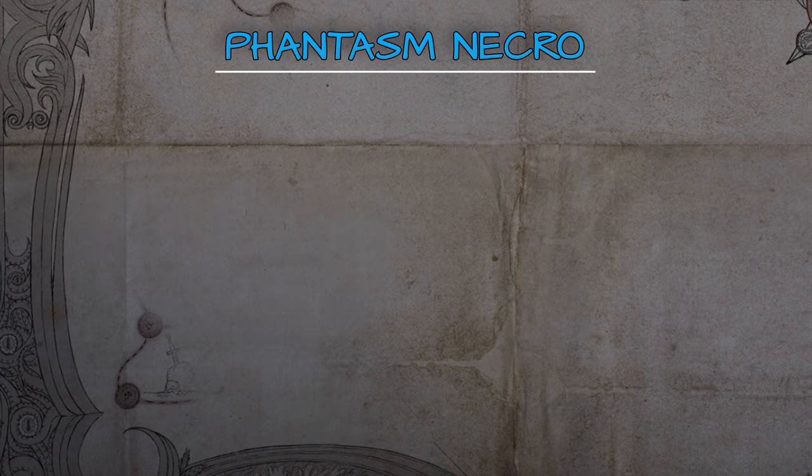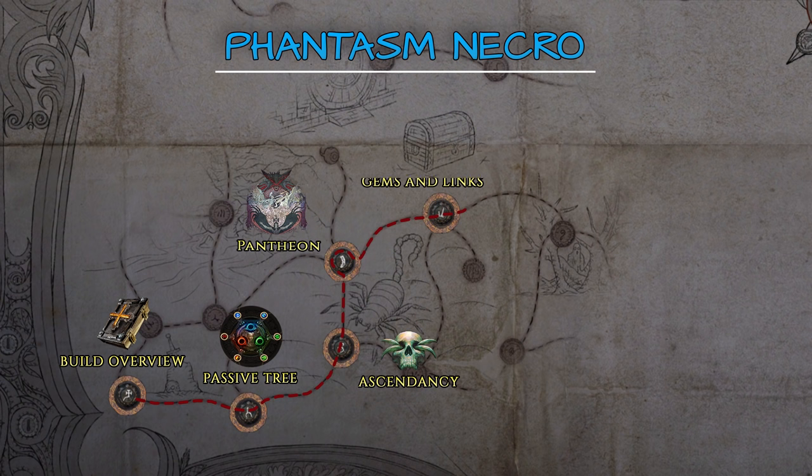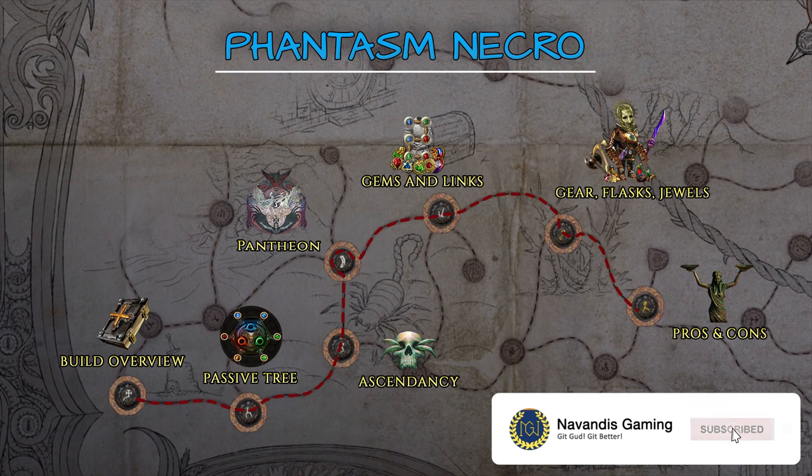As usual, the guide is divided into 7 main sections — build overview, passive tree and leveling, ascendancy, pantheon, gems and links, gear, flasks and jewels, and finally pros and cons.